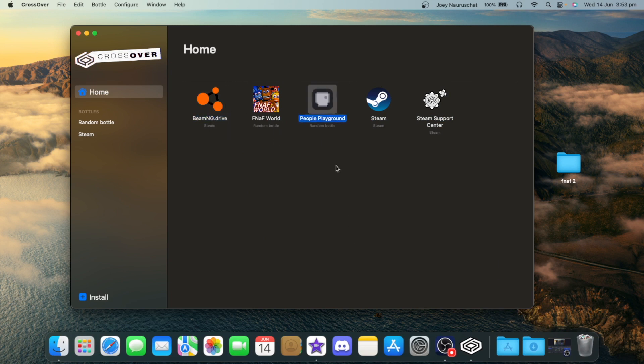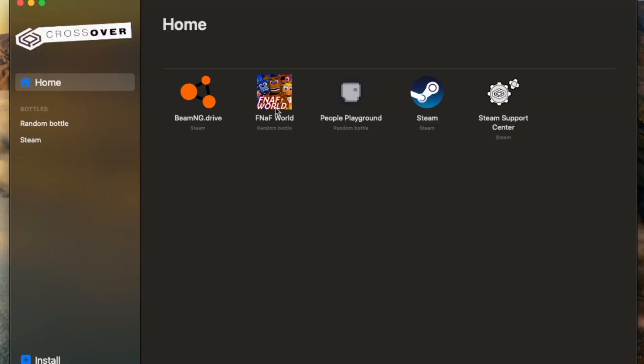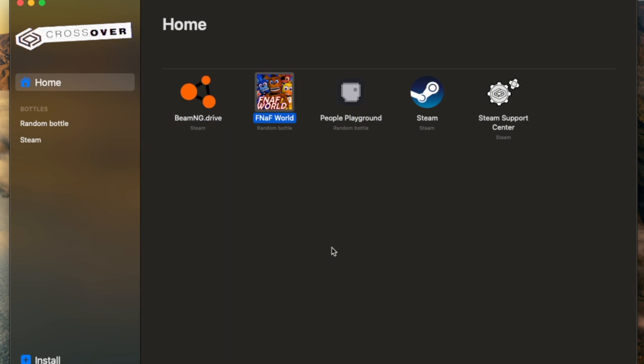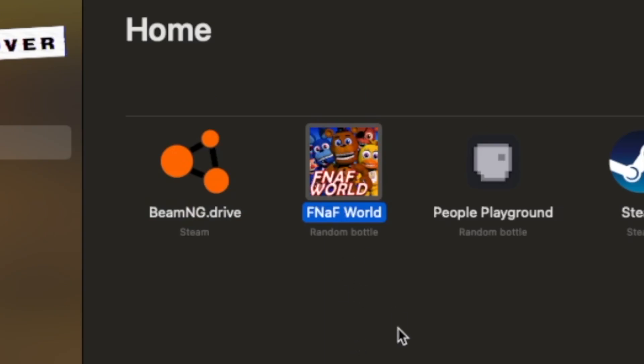Beam and G Drive, and Playground, they all run here. One little problem — Clickteam games. They run terribly. Like, I'm getting 60 FPS in this open-world vehicle simulator, but running FNAF World almost brings this computer to its knees. Clickteam is just broken on Crossover.